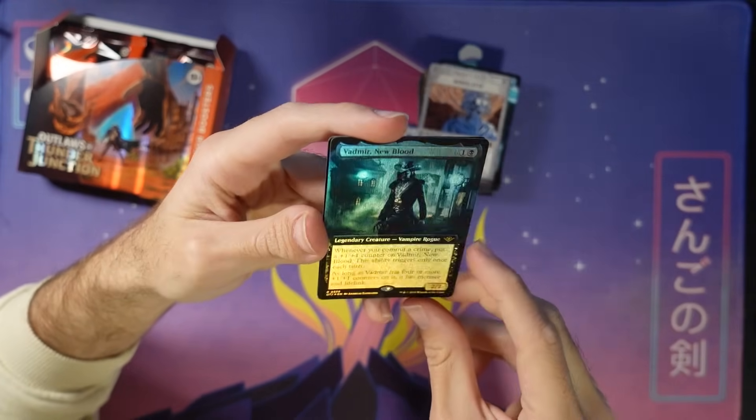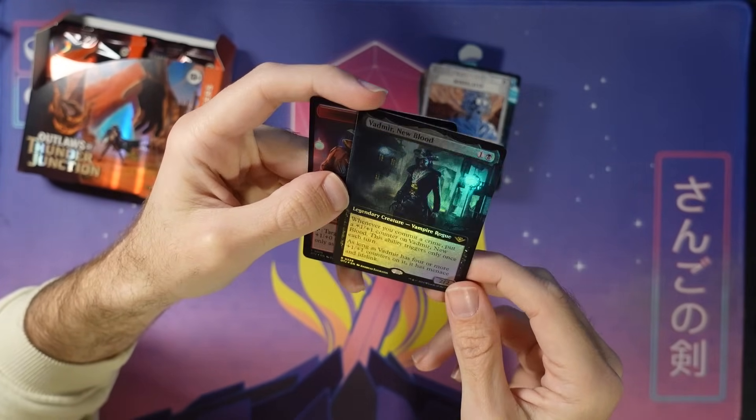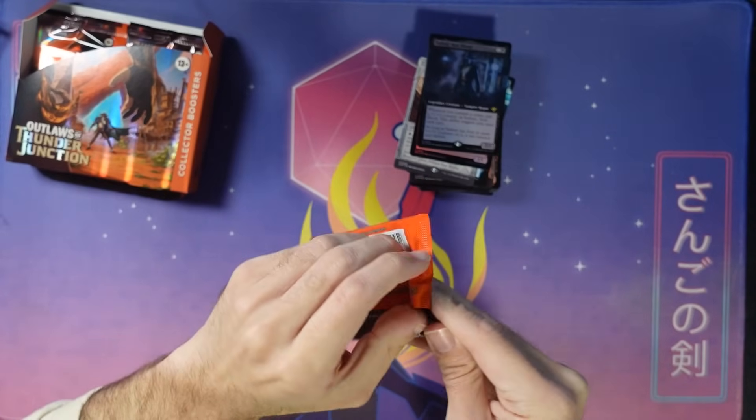It's Vadmir! Little foily crime guy. Through the Mercenary and the gnome we go — on to the next booster.